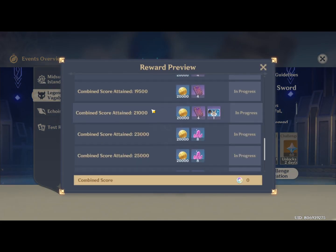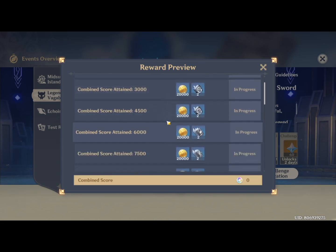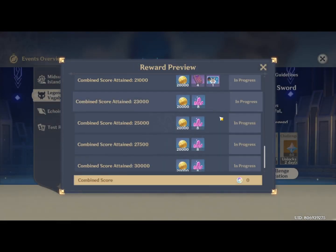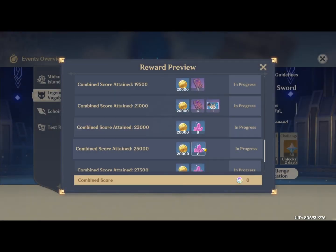There are a few extra rewards: you can get a bunch of talent level-up books, about 200,000 Mora in total, a lot of Hero's Wit, and a few Mystic Enhancement Ores. More importantly to some people, you get this name card, which is quite nice-looking — it has the Magu Kenki, the Geo Vishap, and an Oceanid on it. And it's essentially limited edition, so get it while you can to brag to friends who started playing Genshin Impact late.